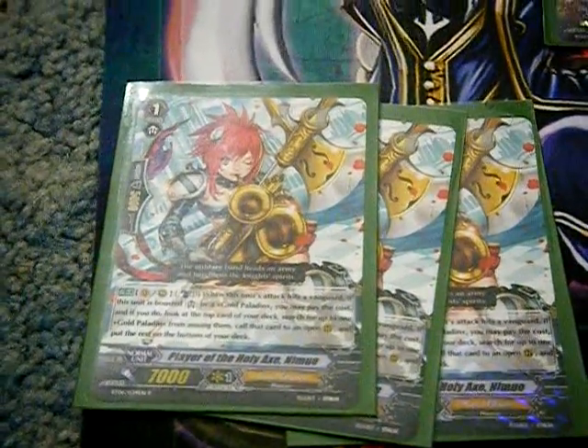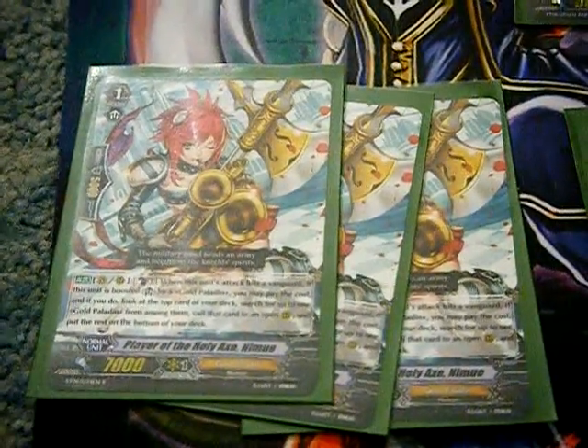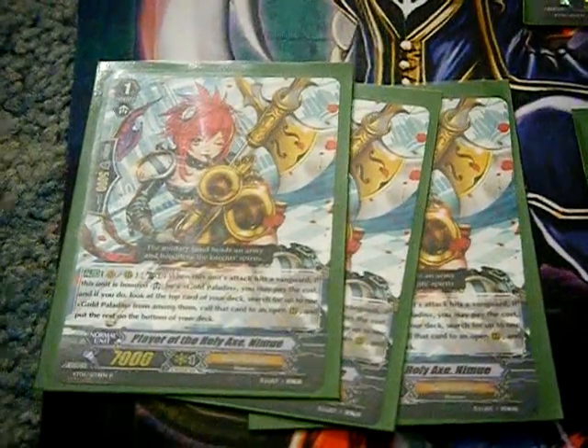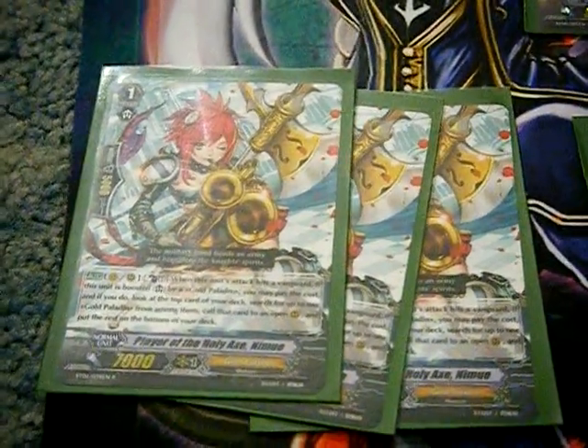Next we have the Player of the Holy Axe, Nimu. The Nimu are going to become the other three Halo Shield Marks, so that's why they're there. They're definitely going to become marks — I just don't have them right now, so I'm filling in with something that's okay.